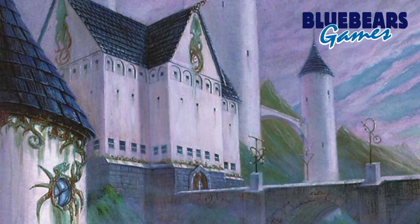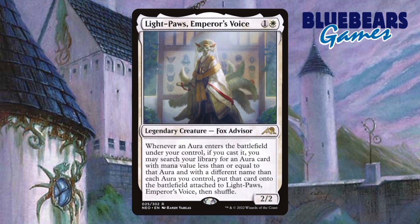Moving on to the creatures, I have 10 that I want to show you that I believe would be pure upgrades. First up is Lightpaw Emperor's Voice. Tutors are good, so possible repeatable tutors must be better, right? Sure, there are limitations on what you can tutor for, but this still lets you get something you may need, and the ability is free.